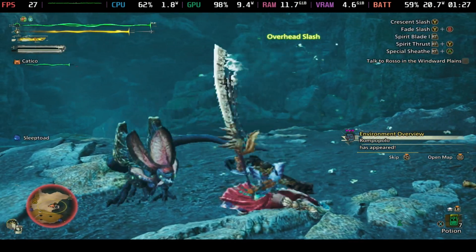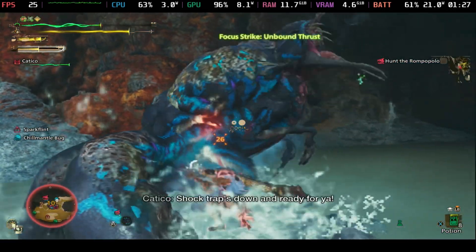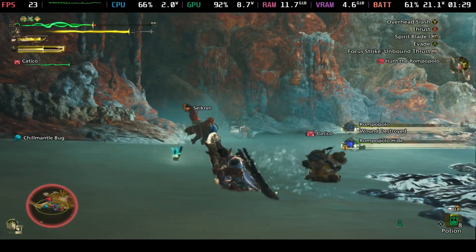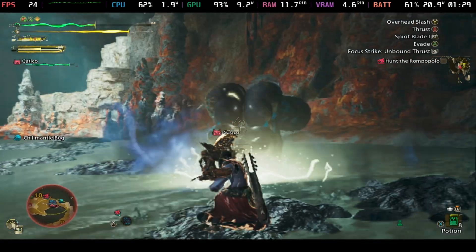Trust me, it looks a hell of a lot better than FSR performance or ultra performance, which is what it actually tries to put it to if you set the lowest default. And for those saying that you can force a lower resolution, that's exactly what XCSS in performance mode is doing, so there's no point in lowering the resolution any lower than 800p already.